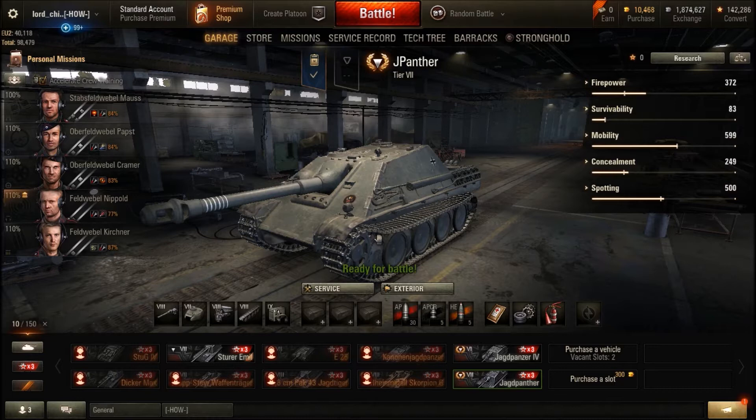The Jagdpanther was employed by the Wehrmacht, and it's one of those tank destroyers made with a very similar aim in mind. You take the hull of an existing tank, slice the turret off, cut a hole in the front of the superstructure, and shove a bigger gun in it.